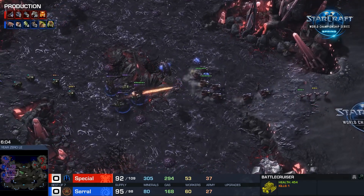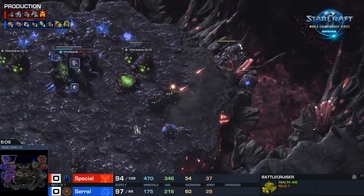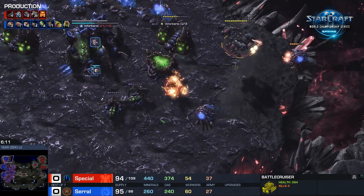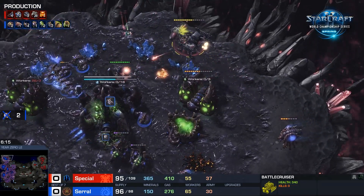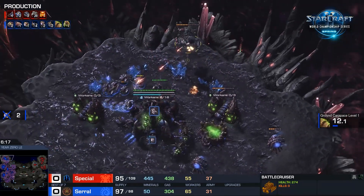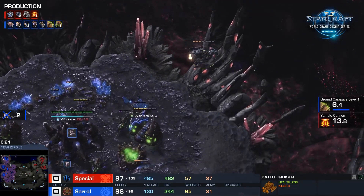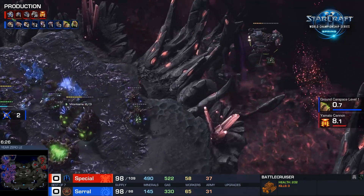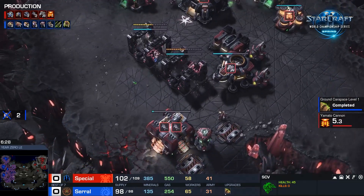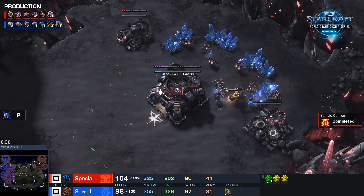He's bringing in those Queens to defend against the BC, pulls the drones back — he's reading them like a book here. Bringing in those extra Queens down on the edge of that creep, pushing him back. One Queen goes down. That's a nice pick-off for the BC. Two drones in total. This is already a much more successful opening than last time. Every Queen you pick off means that Queen is not regenerating energy — a couple less transfusions and less creep tumors down the road. That is also important to keep in check when you play against Serral.